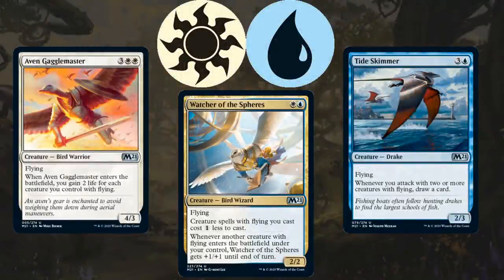Next is White-Blue Flyers. The gold uncommon is Watcher of Spheres — a 2/2 flyer for two that makes your other flyers cheaper and works fantastically with the many flyers in the set. This deck wants to prioritize quality flyers as well as ground creatures with stats like 2/5s or 1/4s that stall the board while your Air Force chips in. Aven Gaggle Master is fantastic because you gain 2 life for each creature with flying when it enters, helping you win races. Tide Skimmer also ensures you never run out of cards as long as you consistently trigger it.